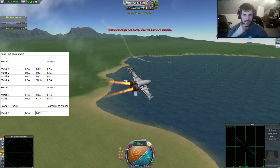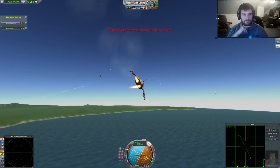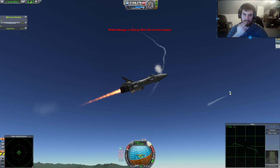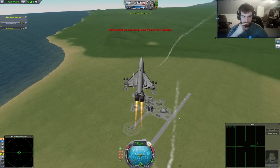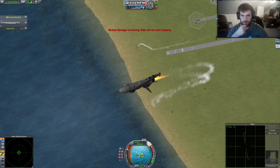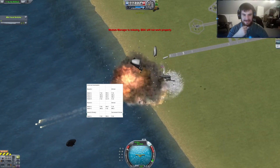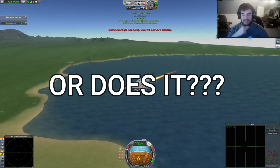Round three was intense, but decisive. Each point was hard fought. However, in the end, the F-16 beat out the Mark 3, 3 to nothing. So in Kerbal Space Program, the best fighter happens to be a Cold War-era fighter from the real world. That's not very climactic, and quite frankly, it just proves that the U.S. military reigns supreme. Or does it?